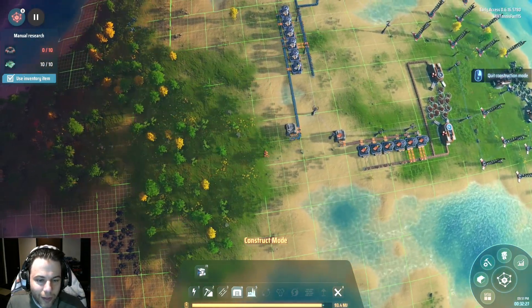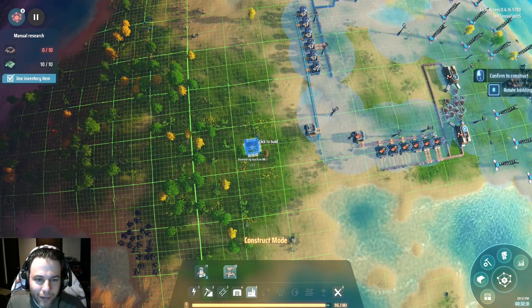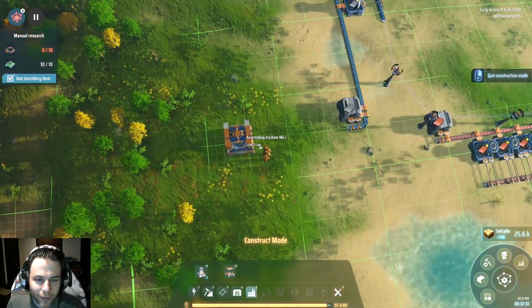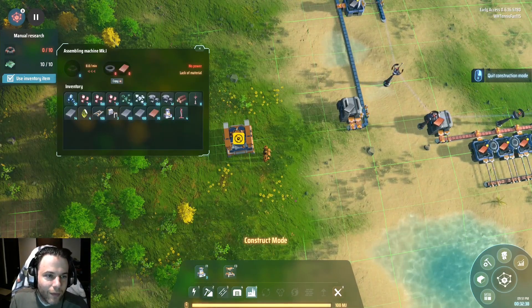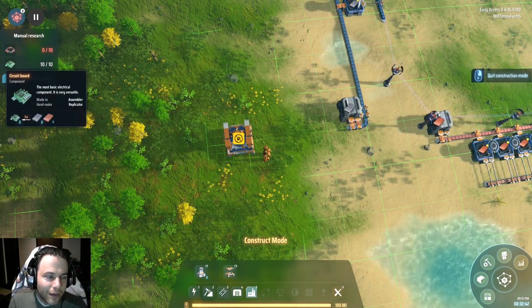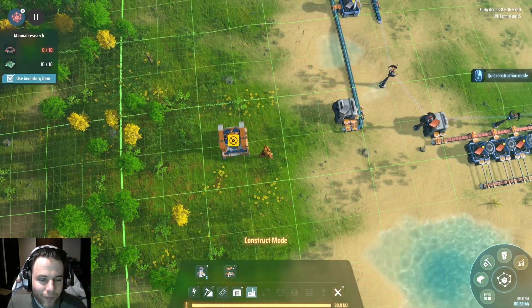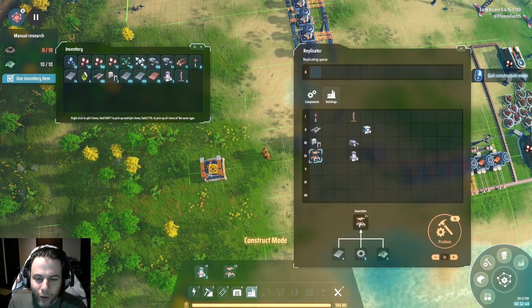Let's see, where's my equator? Let me just plop this down, kind of take a look, try to decide what I want to make first. Need these things — copper and magnets. I don't have magnets yet. These things I can make — that's copper and iron. So I'll start with the circuit boards.